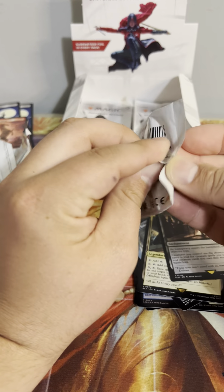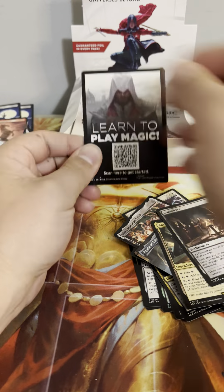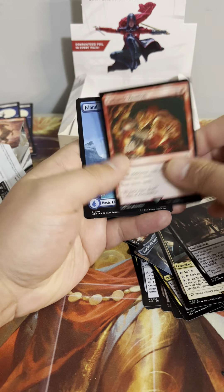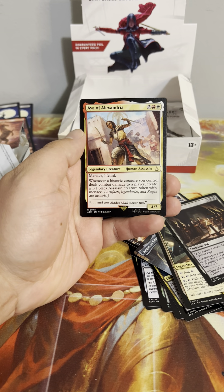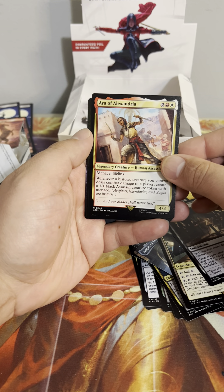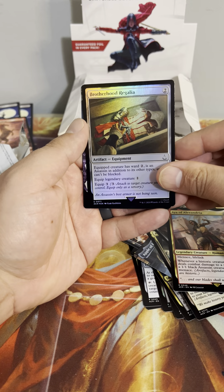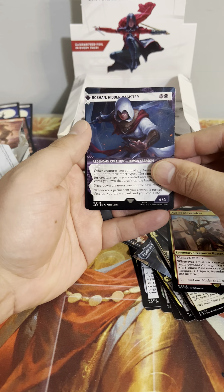So far it's feeling better than the Aftermath stuff. When I opened Aftermath it really felt gross because it was so much of the same thing — we're definitely seeing some copies, but nothing like what we saw there. That's a pretty Island. Menace, lifelink — whenever a historic creature you control deals combat damage to a player, create a 1/1 Assassin creature token. Brotherhood Regalia foil — equipped creature has Ward 2 as an Assassin.